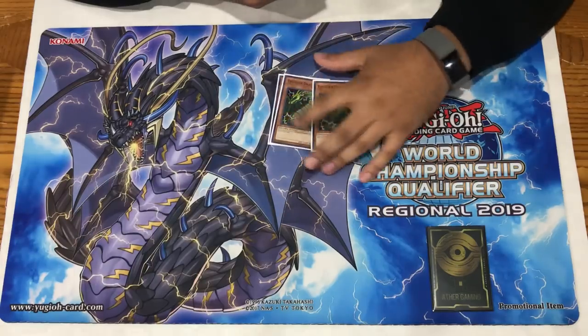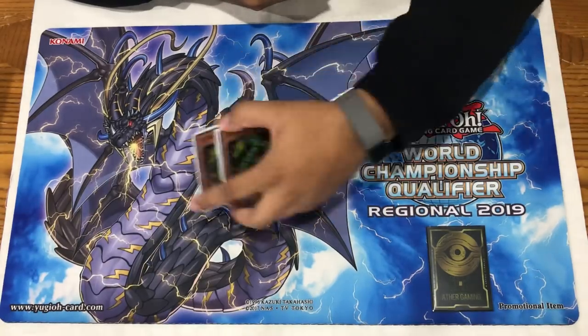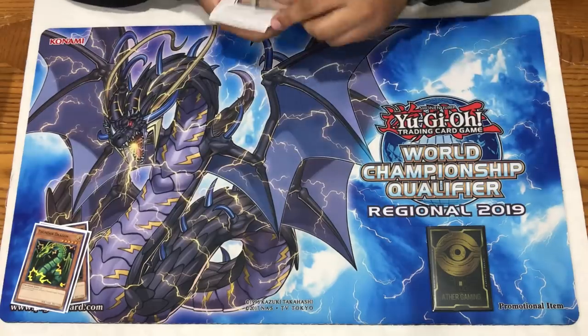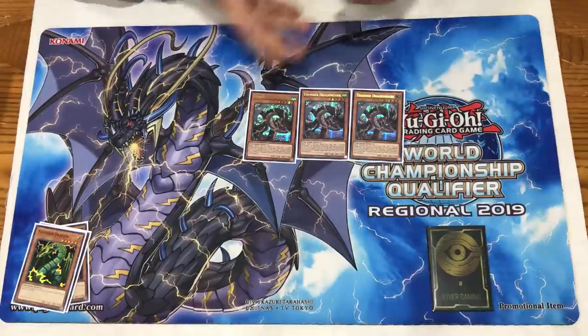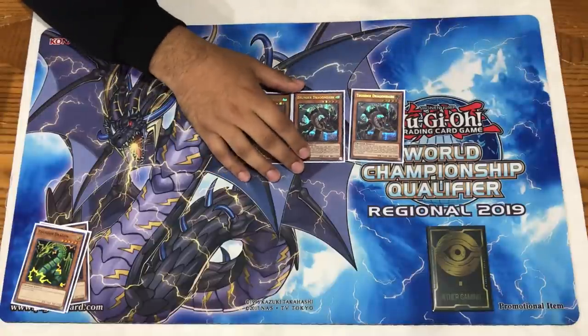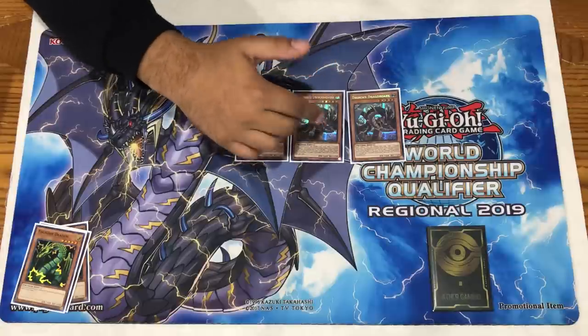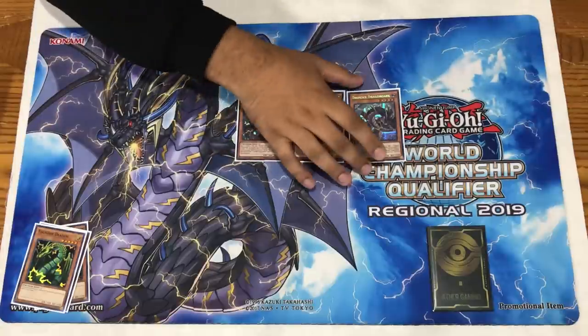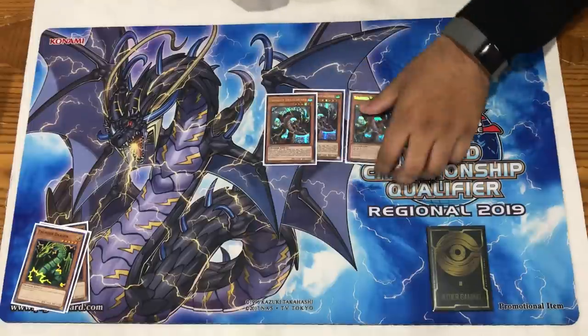One of the best uses of Vanilla is actually under floodgates like There Can Be Only One - you just tribute-set it and make Colossus that way. Then we play triple Thunder Dragon Dark. You have to play this card - it's absolutely insane. Usually just getting a search is enough to get you so far ahead that you win, and it's one of the ways we play around Nibiru, which I'll explain when we get to that section.